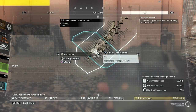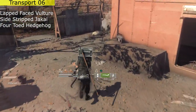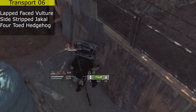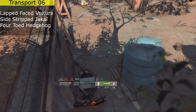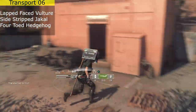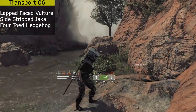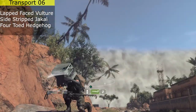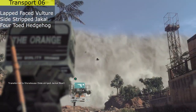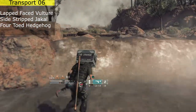The last location is Transporter 6. Be careful — sometimes the striped jackal will start attacking you immediately, so be ready for that. Along with that animal you also find the four-toed hedgehog. The bird you find here is the lappet-faced vulture — just gun them down, pick them up, and there you go. That is where you find that bird.